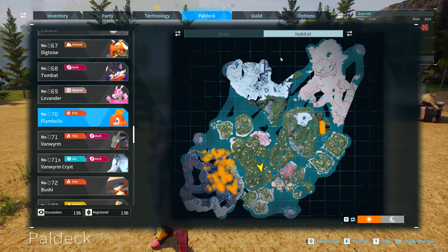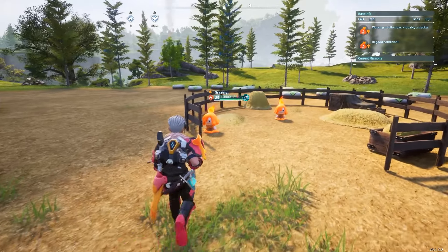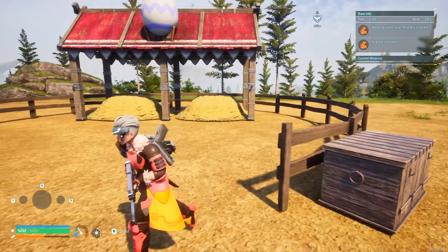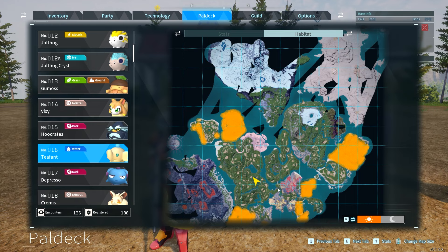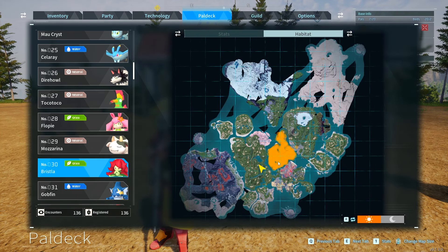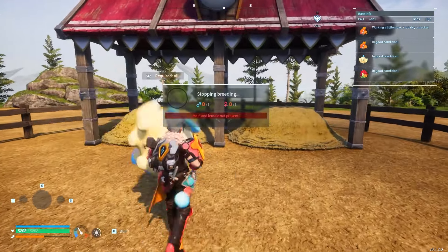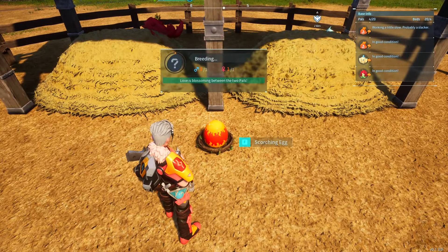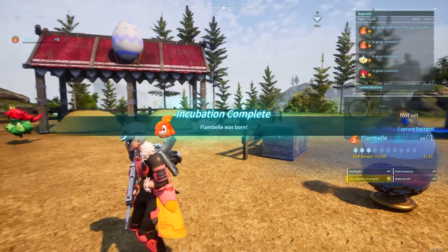Flambelle is number 70 on the pal deck and is found in difficult high-level areas of the map around level 30 and above. To breed Flambelle early on, you'll need the breeding farm unlocked at level 19 and cake. Breed Teefunt — which is found all over the world at very low levels — with Pristella, the flower pal with red hair found around level 10 to 20. Put a male of one and a female of the other in the breeding farm, and you'll get a scorching egg that always hatches into Flambelle.